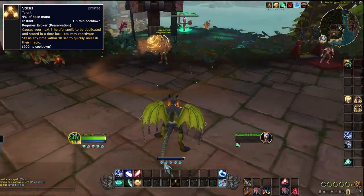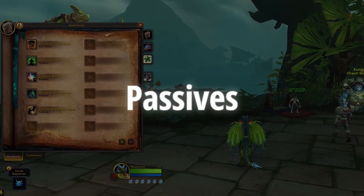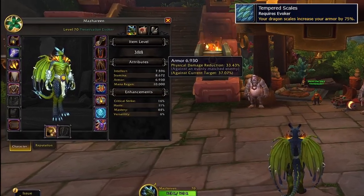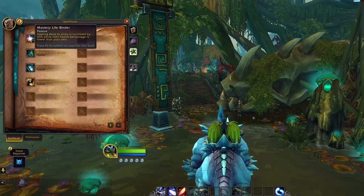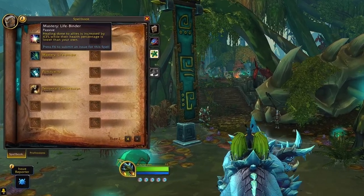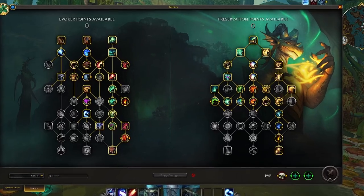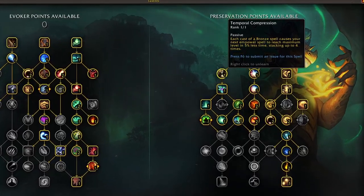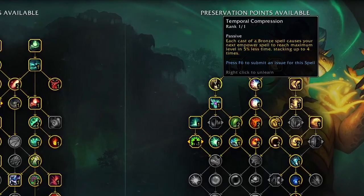Stasis is really broken if you store the right healing spells. What I find really crazy about this class is that you can run the majority of these powerful cooldowns and have probably 90% of them. The Preservation Evoker passives are also very ridiculous. Baseline you get Tempered Scales, increasing your armor by 75%, and you also wear mail armor, making your armor value incredibly high and reducing lots of physical damage. Mastery: Lifebinder makes your healing on allies increase when their health is lower than yours. A key passive you can run from the Preservation tree is Temporal Compression, making each cast of your bronze spells reduce the cast time of any of your empower spells by 5%, stacking up to 4 times — meaning you can reduce empower spell cast time by 20%.